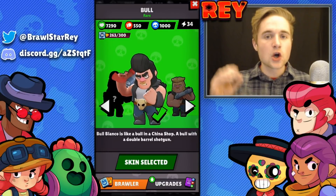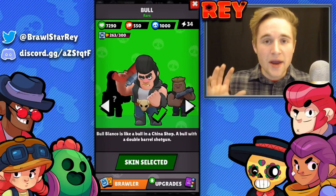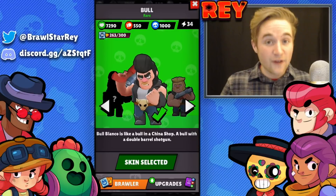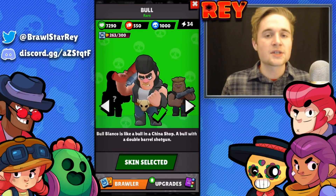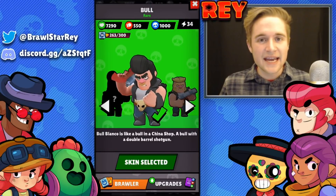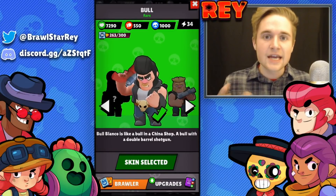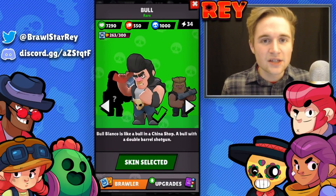Bull's super is more controllable — it doesn't go as far or as fast, but you can really pinpoint the position you want to land on. If you need to get close to a brawler carrying a lot of gems or with a high bounty, Bull's super is very effective. Another key thing is that Bull's super can take down walls, which finds great utility in game modes like Brawl Ball — taking out boxes to score more easily — and Heist — taking down walls to destroy the safe more easily.